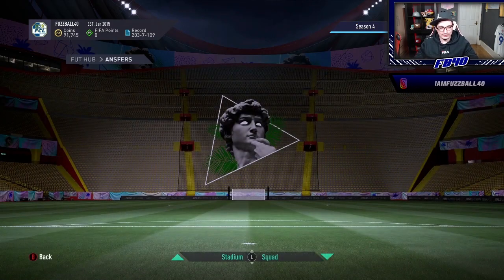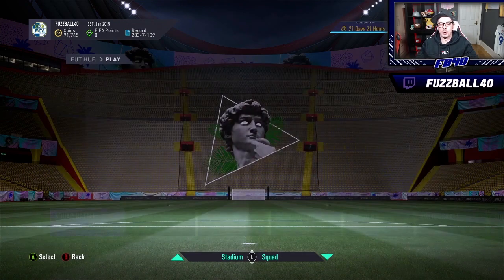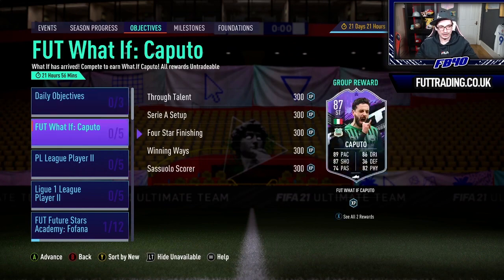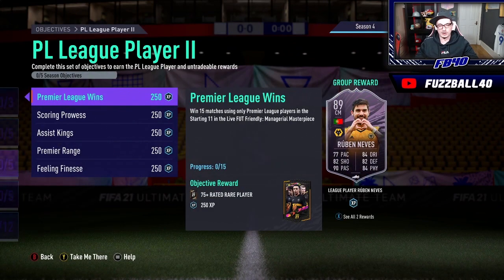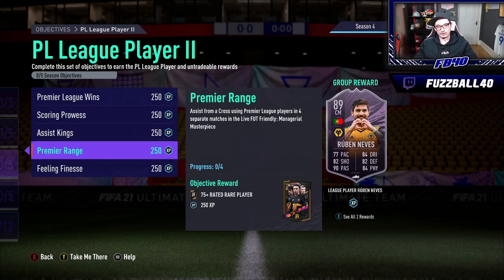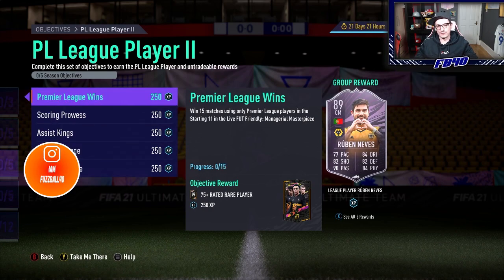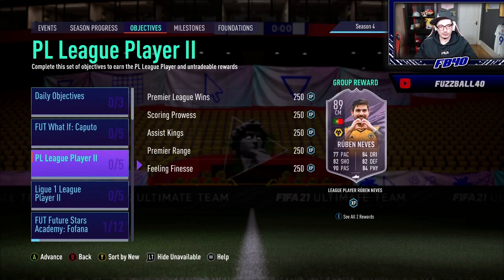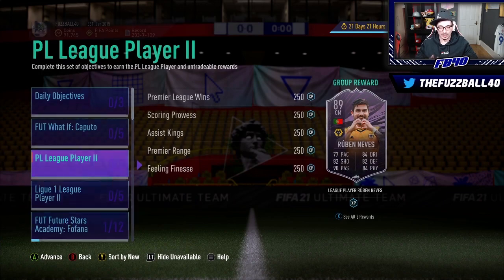Let's talk about tonight's content. The first thing is the objective Neves card - I think this is a brilliant, brilliant objective. Is it the best card in the world? No, it's a very solid card. If that card had 80 pace everyone would be crying about how incredible it is, but 77 somehow makes it unusable. Win 15 matches using only Premier League players, score 30 goals, assist 20 goals - basically if you're good enough it's 15 to 20 games. It's a great card, very usable, very well-rounded and I'm a big fan of it.